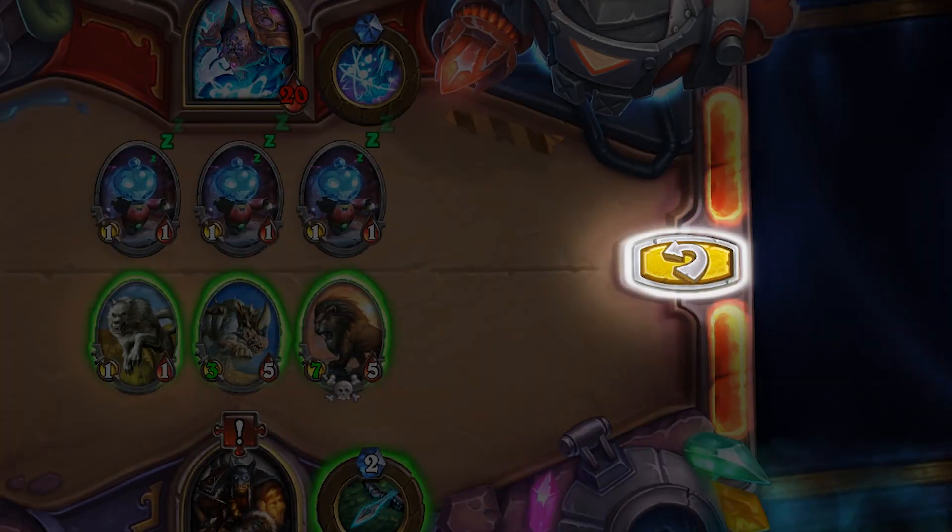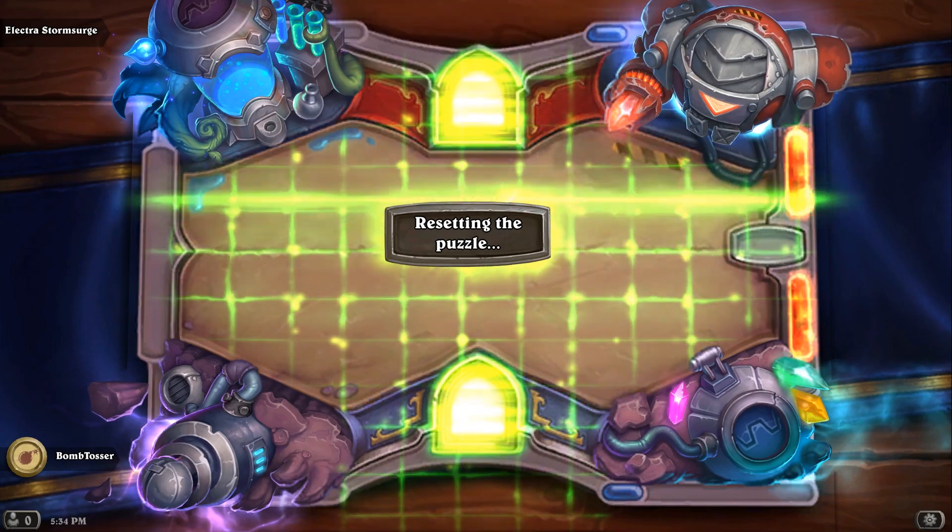We know Puzzle Labs can get challenging, and we want to make our players feel comfortable with experimenting, being creative, and most importantly, unafraid of making mistakes. So we added something just to help you with that — it's the reset button. If you find yourself stumped, cast the wrong spell, attacked the wrong minion, or did things in the wrong order, that's okay. All you need to do is hit the reset button and try again.